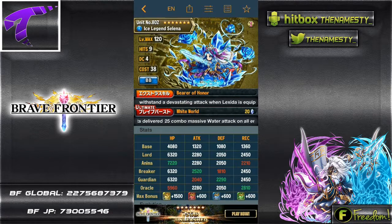For Lord stats: HP is 6320, attack is 2280, defense is 2050, and recovery is 2450. With Guardian, the attack is going to be 2040 and defense 2290. Those two stats change because of Lexita - it boosts attack and recovery - and then you get the massive boost as usual.